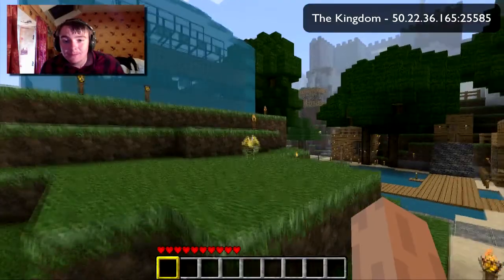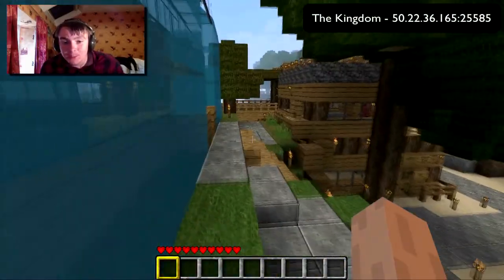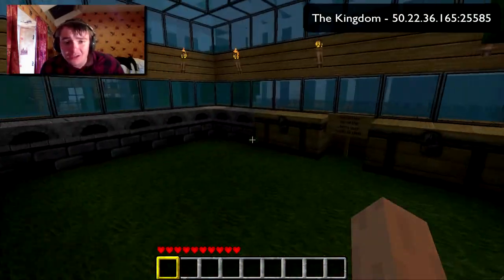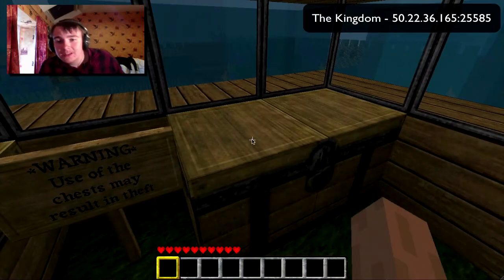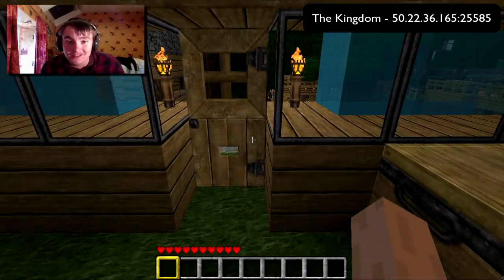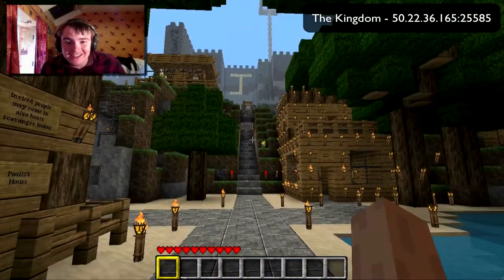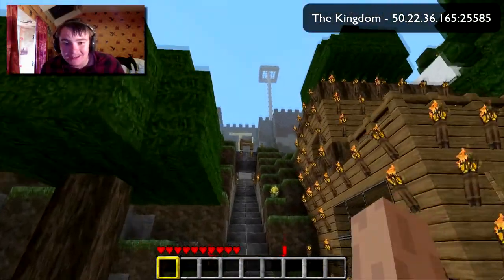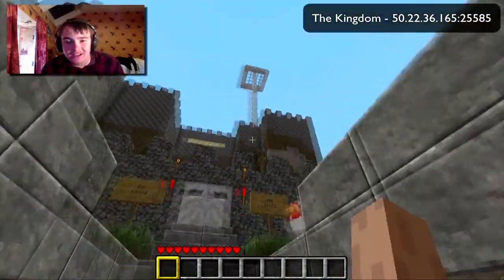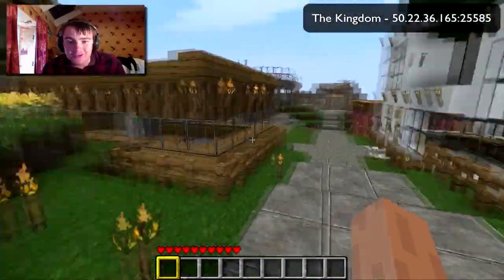Up here we have our public facilities — the room covered in water. Basically, when you first start out and don't have a house, you can come in here and use the furnaces or some of the chests to store items. But please be aware that they are public chests, so people may nick your stuff. And that's the castle up there — that's where I live. Anyone can have a look inside if they want. There's quite a nice observation deck, which I may share at the end of the video. And here is a garbage chute as well.